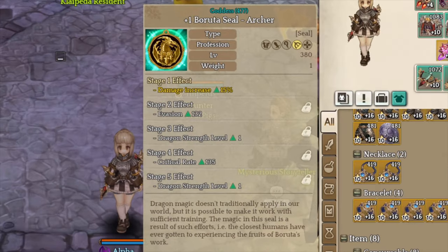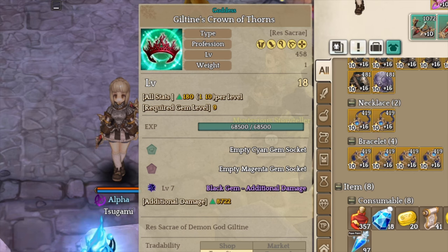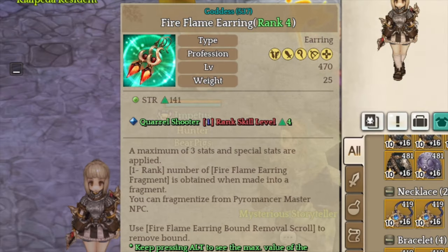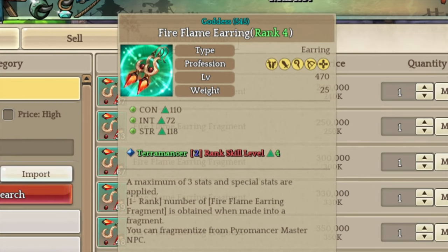For the remaining items, we are using plus 1 Borders of Steel for the extra damage bonus, and a tri-status build that comes with Accuracy, Block Penetration, and Crit Rate. I also used Gifting Crown of Thorns with additional damage gems and Flame Earrings with extra tier 1 level for Core Shooter skills. You don't have to use Core Shooter Earrings — any Earrings with Strength plus Con status should be fine for the build.